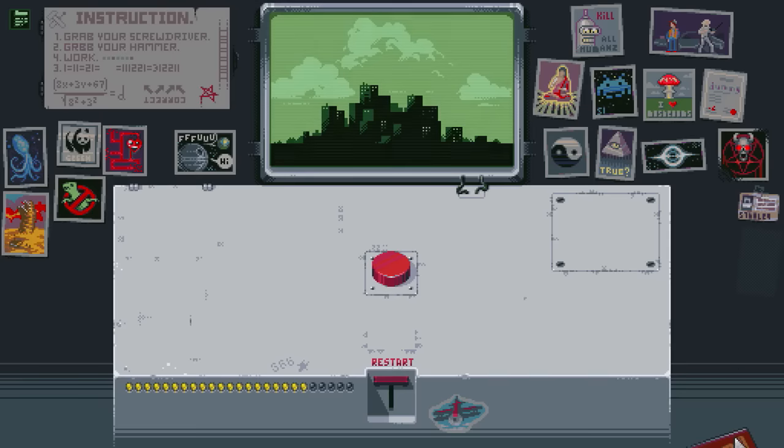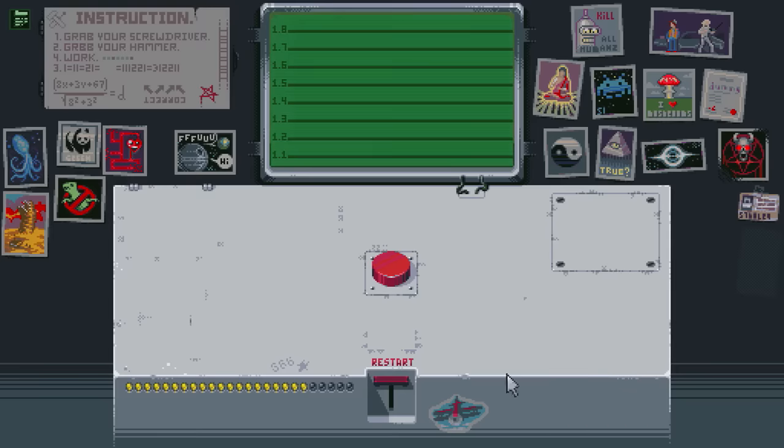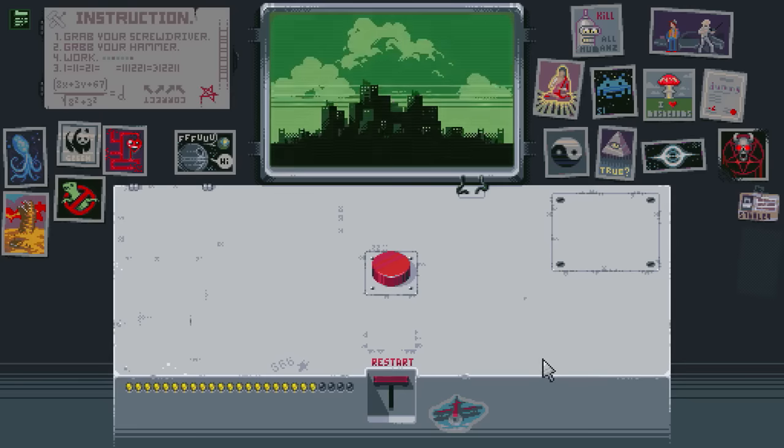Are you guys ready for another indie game reference? Papers, Please. I love this game, recently played it too. We saw that item for a long time, but this is where we're actually going to be using it. To get the ending, we actually want to deny him. For the hell of it, let's see what happens when we try admitting him — nothing happens. So let's go ahead and deny the Guy Fawkes — if you've seen V for Vendetta, there's that reference as well. I just love how you have the music and everything. It's so freaking awesome.